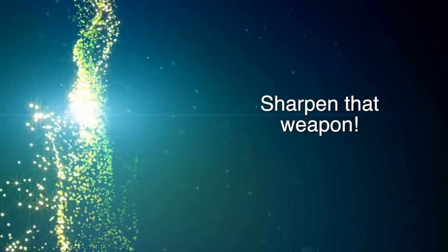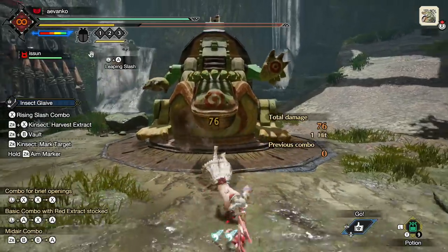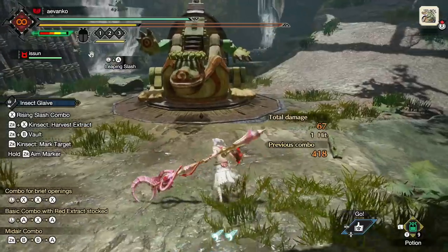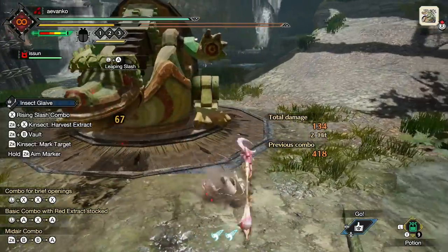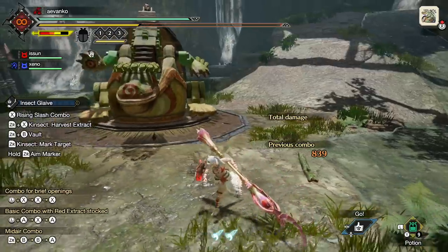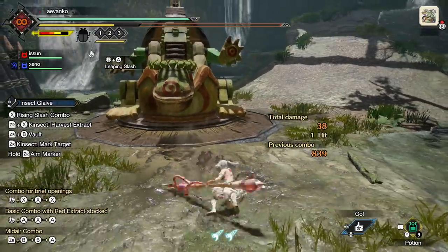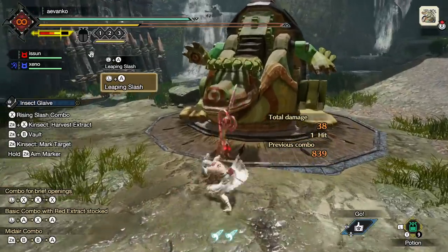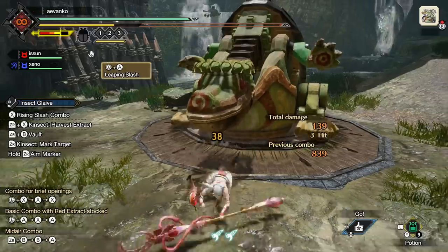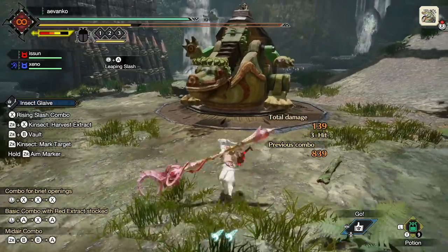And of course, I always say this — sharpen that weapon. Sharpness has a huge effect on damage. At blue sharpness, this did 76. At green, it goes down to 67 — already a very big difference. And down to yellow sharpness is just horrible. Hit it at the end of the animation, it's only 38, and at perfect timing it's 63. Huge damage loss, so make sure you keep your weapon sharpened up for maximum damage.